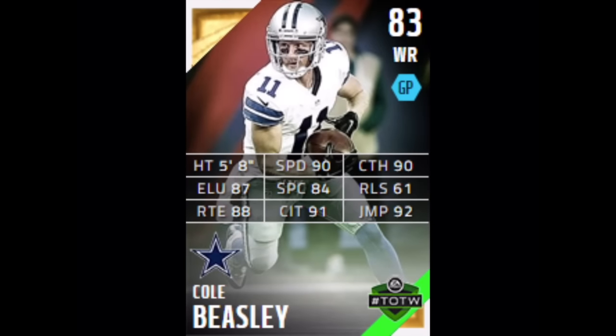Moving on, we got Colt Beasley — 83 overall wide receiver. He's not the biggest receiver, 5'8", actually shorter than me. He has 90 speed, 90 catch, 90 catching in traffic, and 91 jump — 92 overall jump rating. A pretty solid card for Colt Beasley at 83 overall.